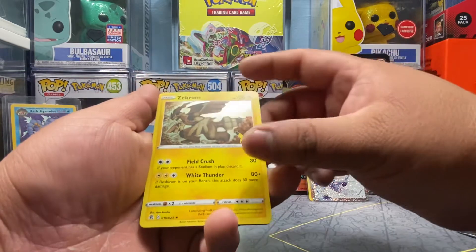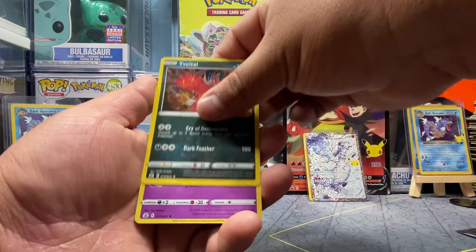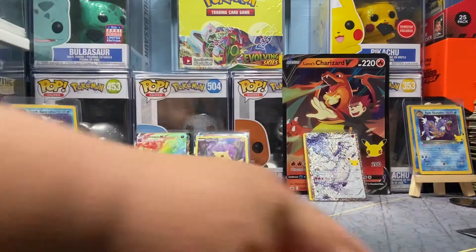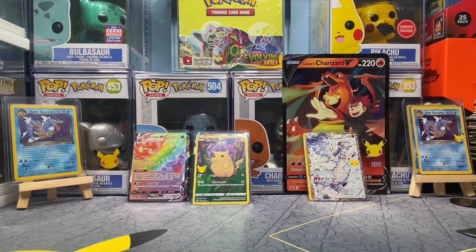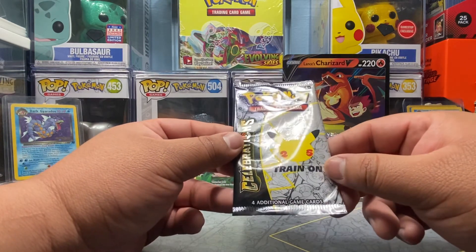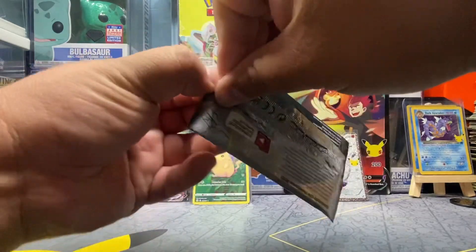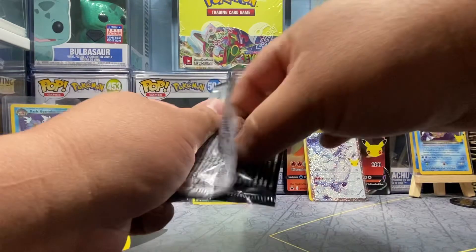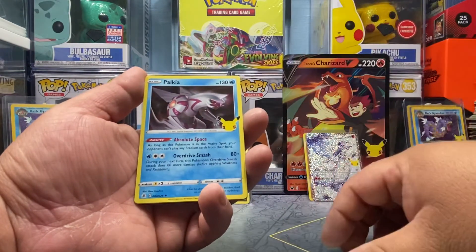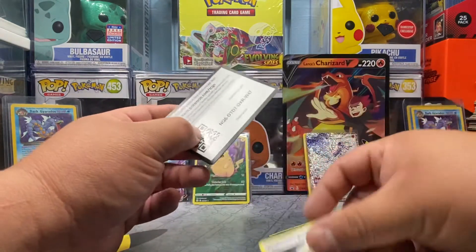All right, second to last pack — this one's really off-center. Zekrom, Cosmog, Eevee, and Mew. All right, we've come down to our last pack. Thank you guys again for checking out my video. Let's get it — last pack magic, smash that like button for that last pack magic. Here we go — Dialga, Palkia, Professor's Research. All right, nothing there but it's all good. There is the final code card of the day.